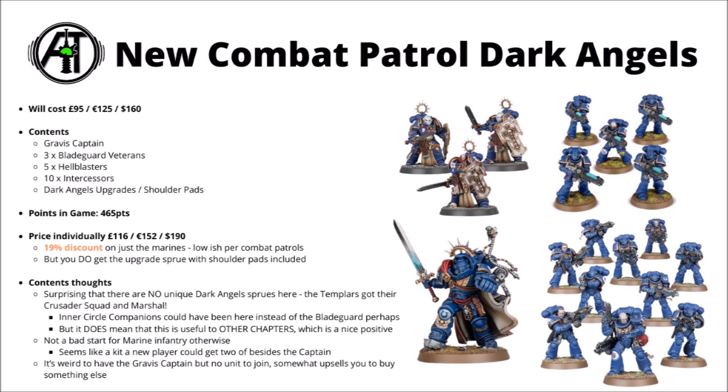I feel like the unit mix is actually kind of good for a start collecting Space Marine infantry thing. Intercessors are your core troops, and then you've got some fairly dangerous fighting elites in both the Blade Guard and the Hellblasters, both good at taking down harder targets in their own way. Feels like you could potentially double up on the box set if you were getting into Space Marines, and it wouldn't be a wrong choice. Probably the only thing you wouldn't necessarily want two copies of would be the Gravis Captain — you might be able to resell or swap him with someone else.